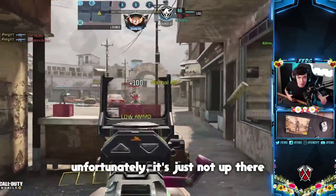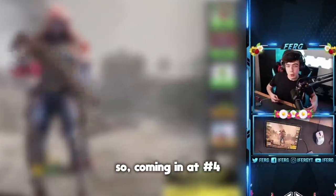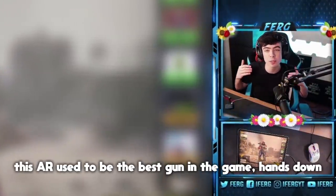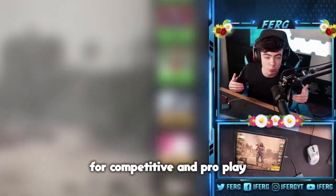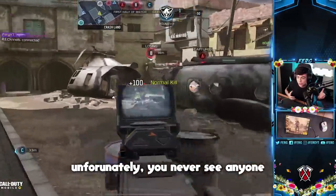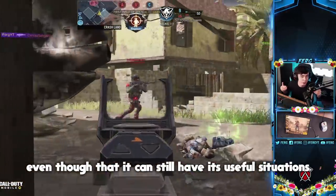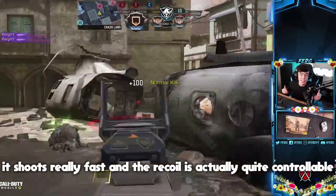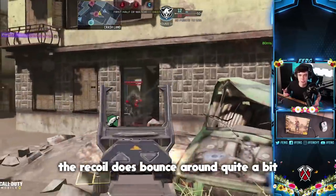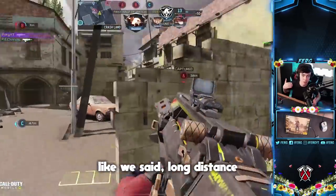Coming in at number four, we have an assault rifle that was just nerfed. This assault rifle used to be the best gun in the game hands down for competitive and pro play, and it is none other than the Type 25. It recently got a nerf but is still a great gun. Unfortunately, you never see anyone use this in ranked anymore. It shoots really fast and the recoil is actually quite controllable if you have a grip on it — without the grip, the recoil does bounce around quite a bit.